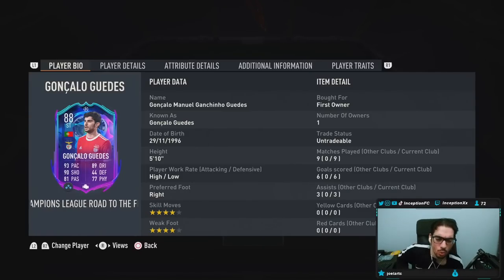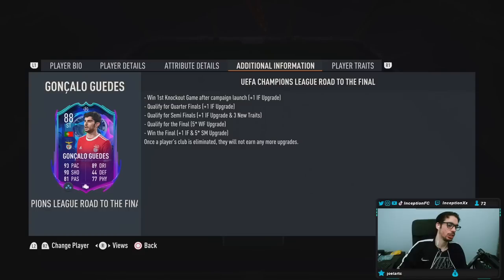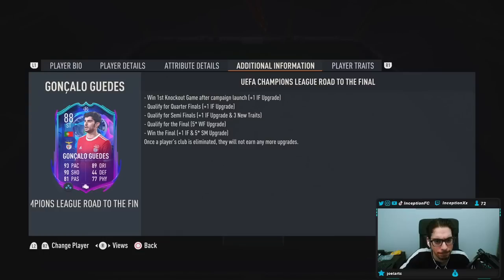With Gonzalo Geds, we're taking a look at someone who is 5'10", high-low work rates, right-footed, 4-star skill moves, 4-star weak foot. This is a card that can upgrade. So if you take a look at the potential upgrades in the future — we're in the quarterfinals right now, last 8 — I guess they already gave him the improvements.